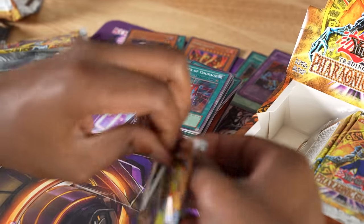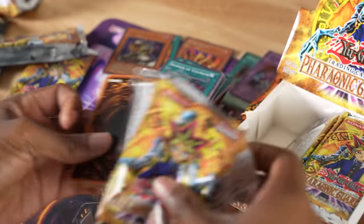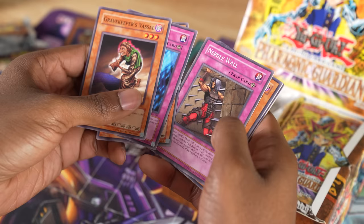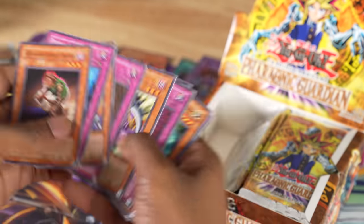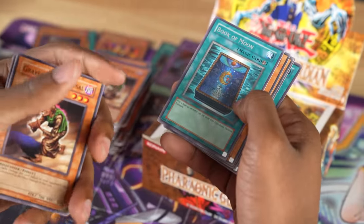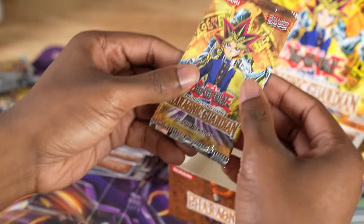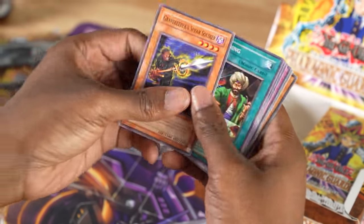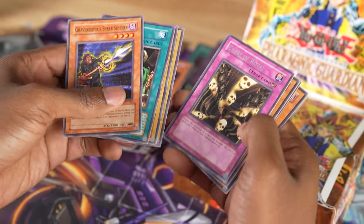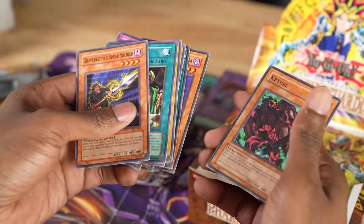Three packs left. Some more cards: Needle Wall, Spirit Reaper — really solid card. Then Needle Wall and Book of Moon — is this a rare? This is good. Last pack: Gravekeeper's Spear Soldier, Reasoning, Master Kyung-shi, Soul Eater, Curse of Royal, Gravekeeper's Guard, Hieroglyph Mythograph, Gravekeeper's Cannon Holder, and Cryole.